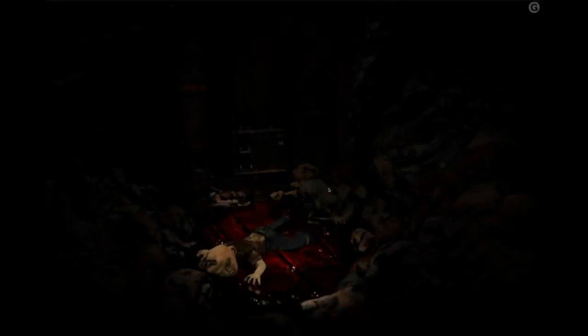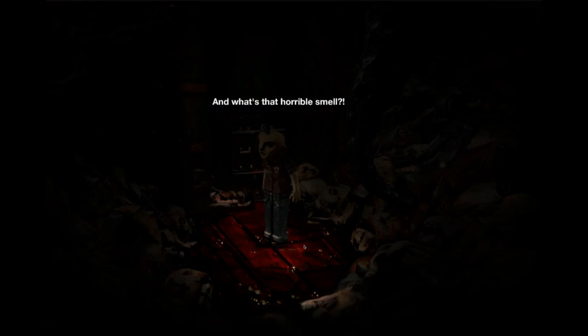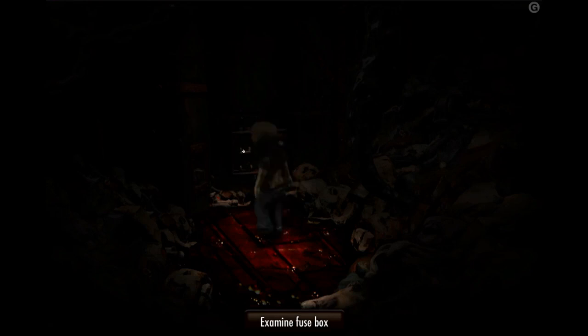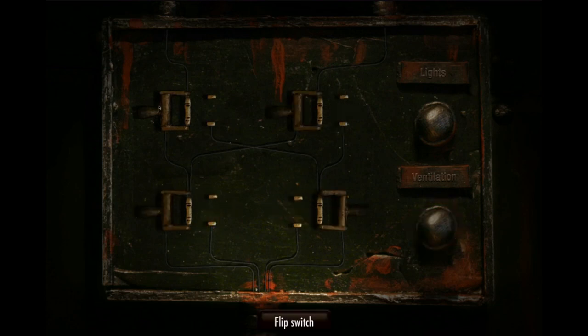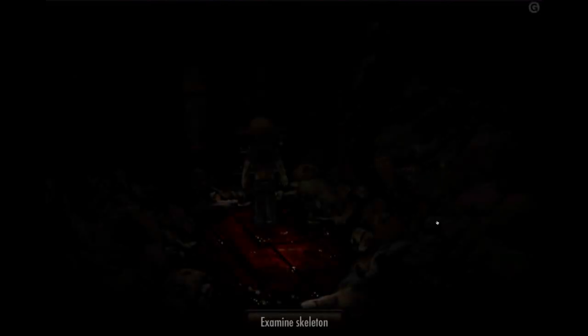Oh, this does not look good. I love the animation here, by the way. Where am I? And what's that horrible smell? Fuse box. This isn't as complicated as the one in chapter one, luckily. It's just switch all switches and you get lights instead of ventilation.